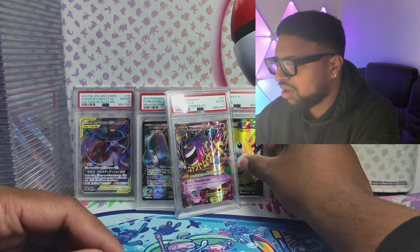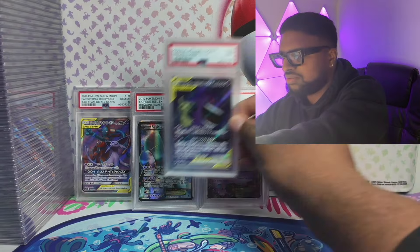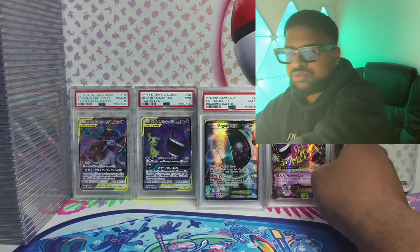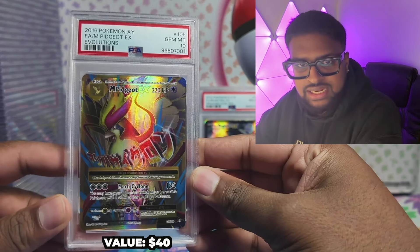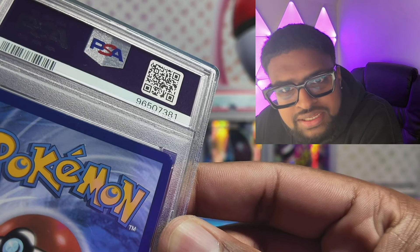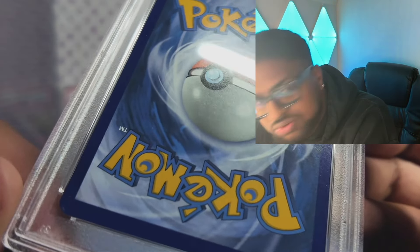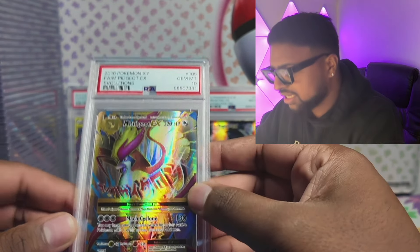I wouldn't want a 9 in that, but when I bought it this would have been like a £10-£20 card. We'll put it in the 9 pile. Oh, we got a 9 — that might be the first one we're going to sell. But Pidgeot from Evolutions — I was hoping for a 10. I can see the PSA squared dots on it, but look at that corner — Pidgeot Evolutions gem mint 10!